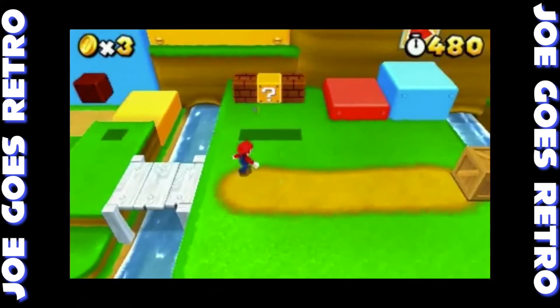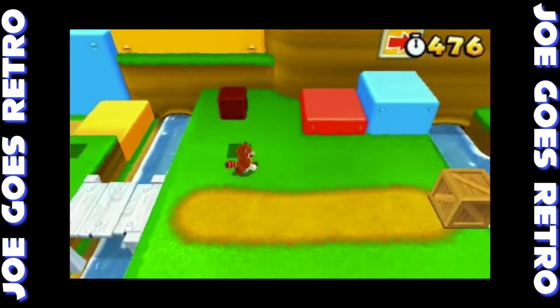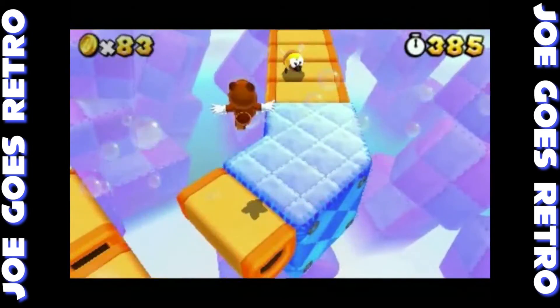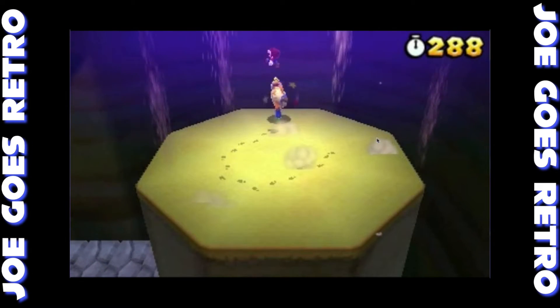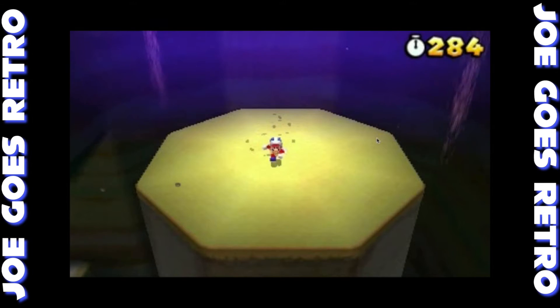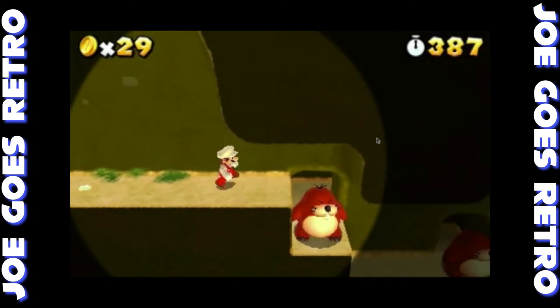Speaking of Mario 3, this game marked the return of the Super Leaf. In this game it transforms Mario into Tanooki Mario — you can hover with the tail and do the spinning tail attack just like before, but no turning to stone or flying. There's also the Boomerang Flower, which gives Mario the Boomerang Brother suit, which is cool — not unlike the Hammer Brother suit from Mario 3 — but I still prefer the Tanooki.